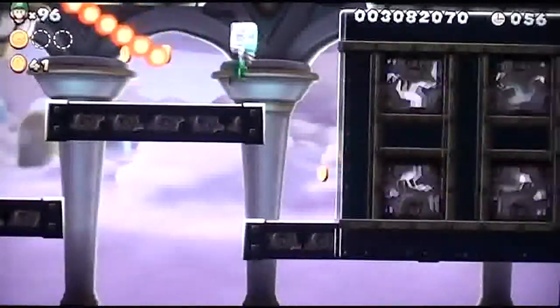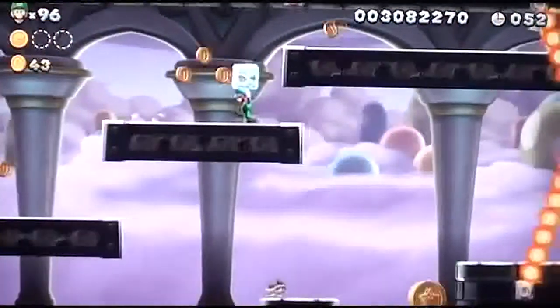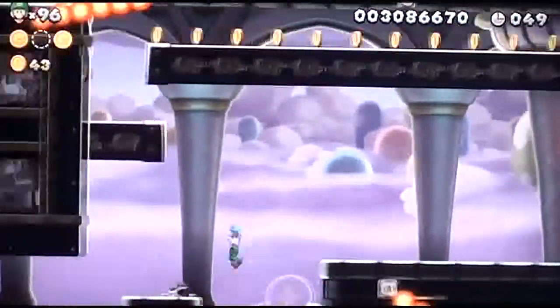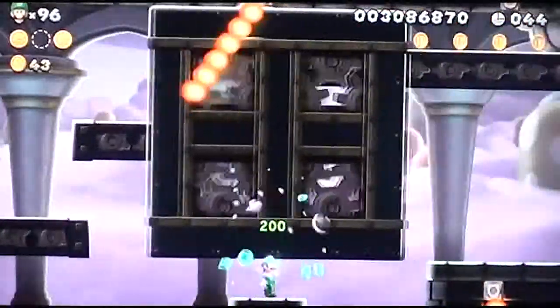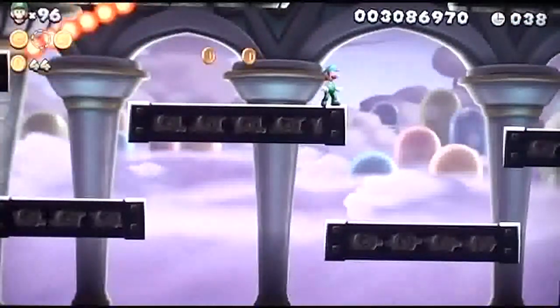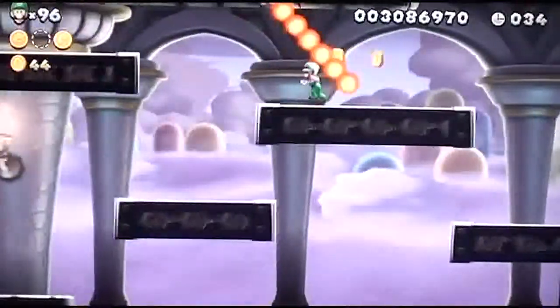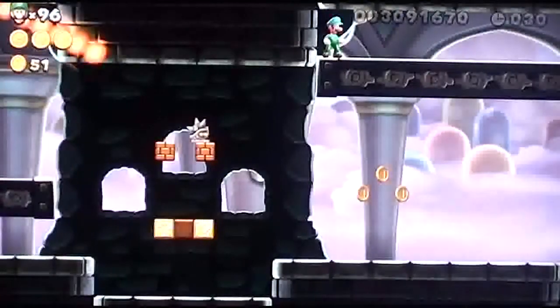Let's bring this block over here, jump over that, so I can get the Star Coin over here. Actually I can do this - that was too close for comfort. That was too close. Let's get this last Star Coin over here and make it to the door.